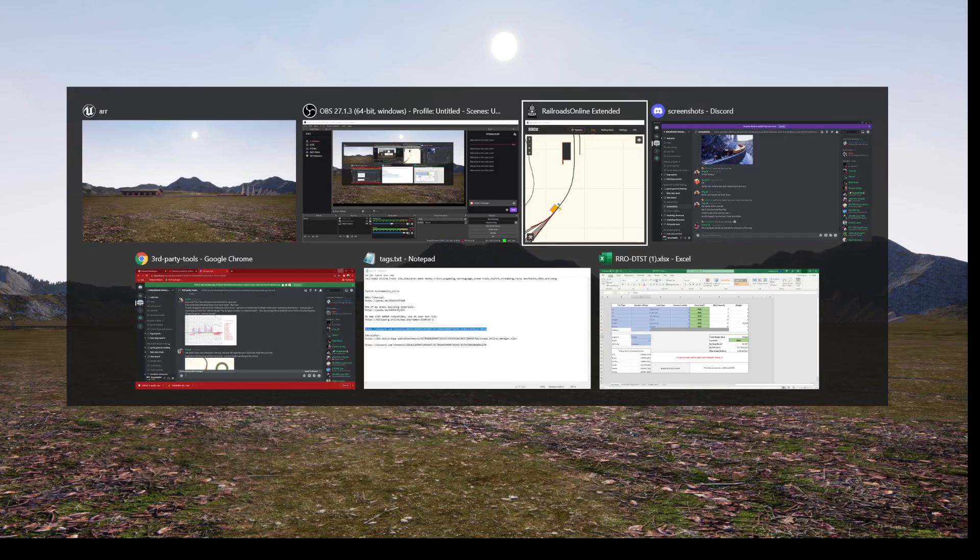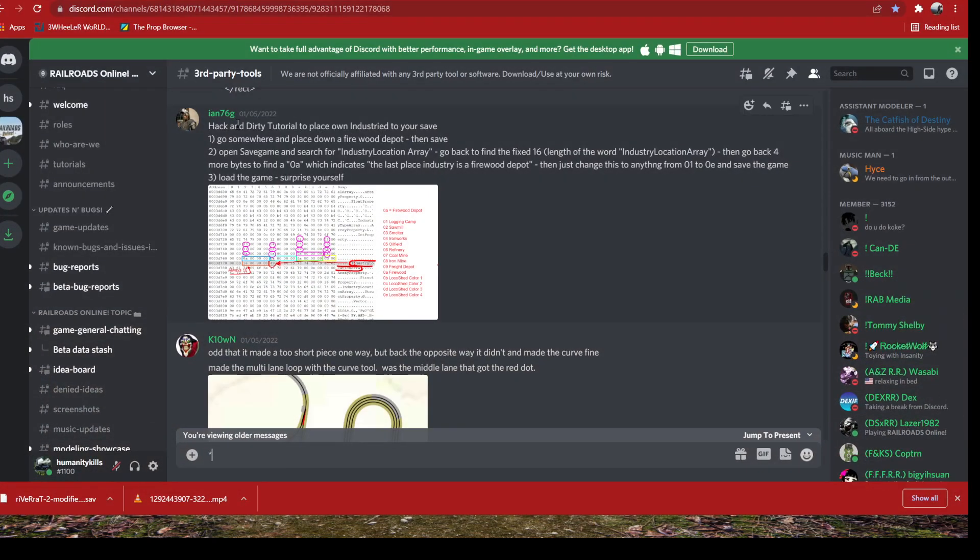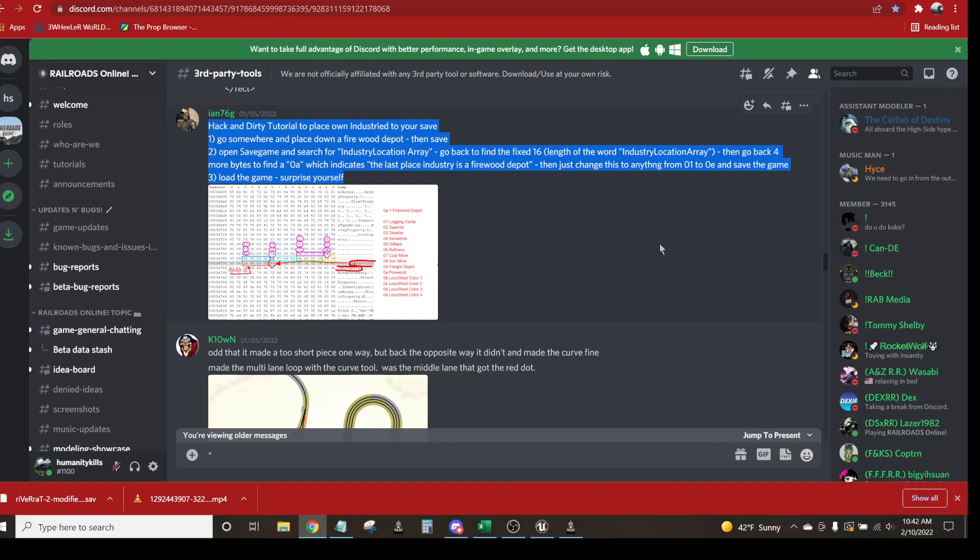The person who invented this was IAM76G — I'll put the link to this post on the Discord so you can go straight to it. Basically the tutorial says: go somewhere and place down a firewood depot, then save it. Open the save game and search for 'industry location array' using a hex editor. Go back to find the fixed 16-length of the word 'industry location' in an 'industry location array', then go back four more bytes to find 0A, which indicates the last placed industry is a firewood depot.